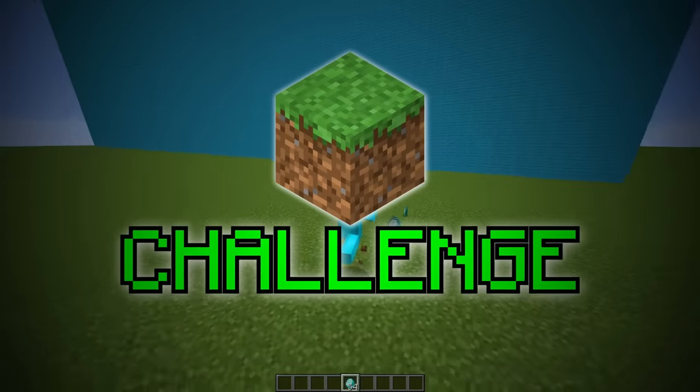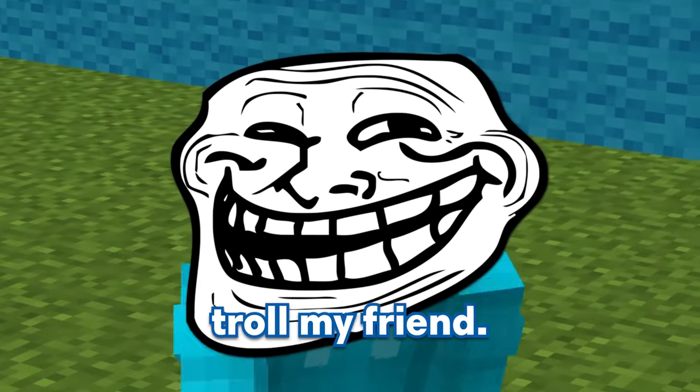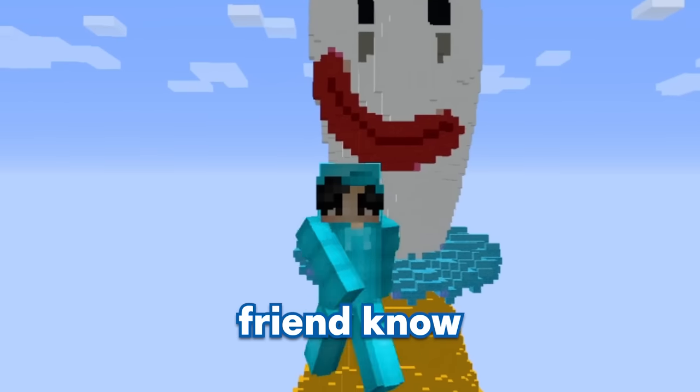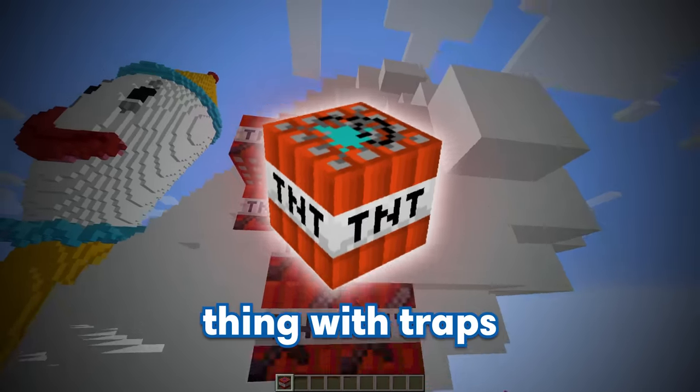Today, we're doing an amazing Digital Circus build challenge, but I'm going to be secretly using hacks to troll my friend. Using the command slash slash paste, I can instantly spawn in this massive Koffmo build. And little does my friend know, I'm going to be filling up the entire thing with traps to prank him.